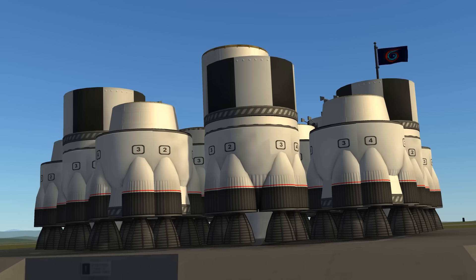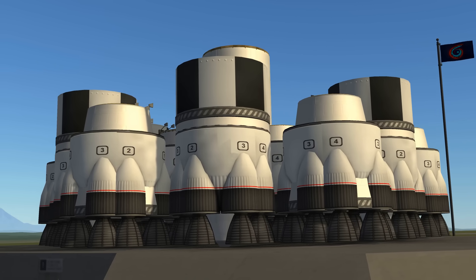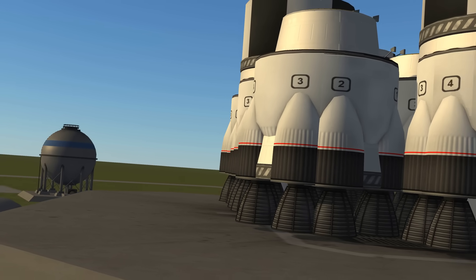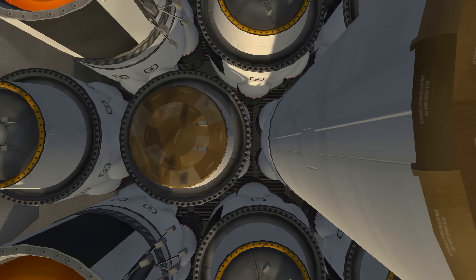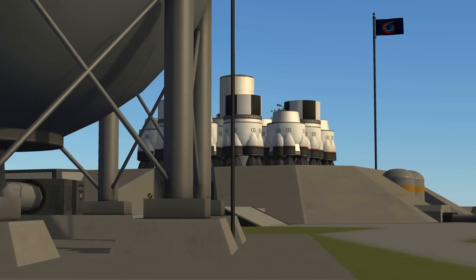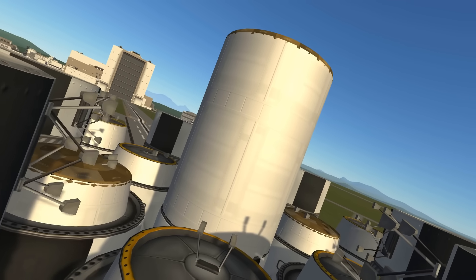As you might have expected, it's basically a big pile of boosters. It's got 43 mammoth engines, which I have used liberal part clipping to stuff into the 18 side boosters. Each booster has a 3.75 meter fairing which shields all the fuel tanks and engines to minimize drag. The central core and two of the side boosters have heat shields to protect against aerodynamic heating, attached and offset in a way that tricks the game into thinking they are in line, and thus counter-intuitively produce very little drag. In total, the whole craft has a mass of about a thousand tons and a part count of 390. The central fairing contains my new trick — we'll get to that later.